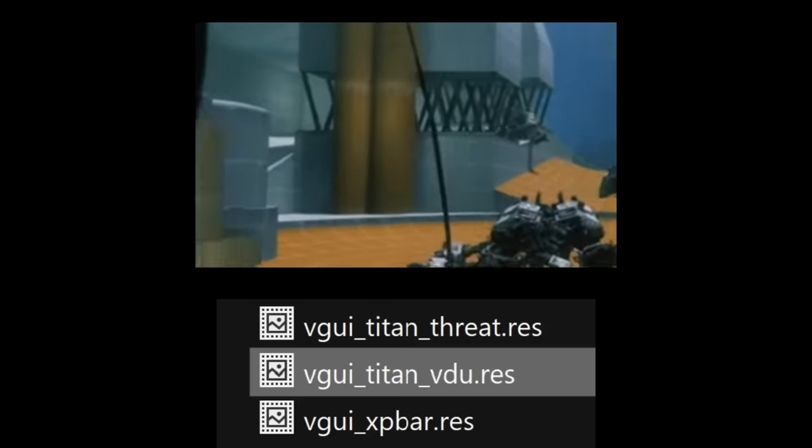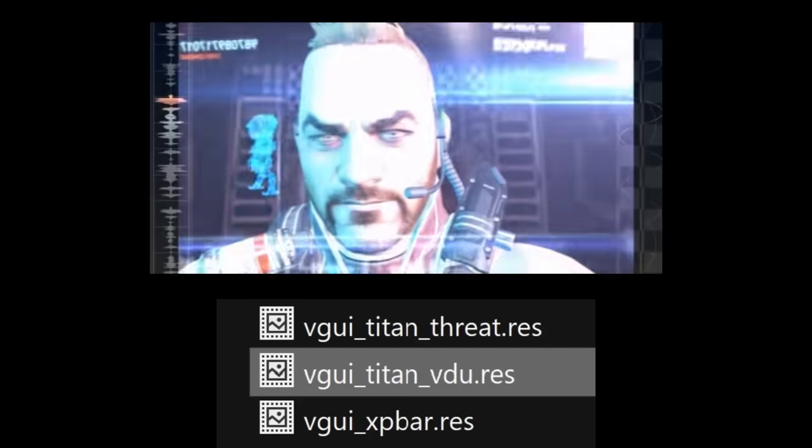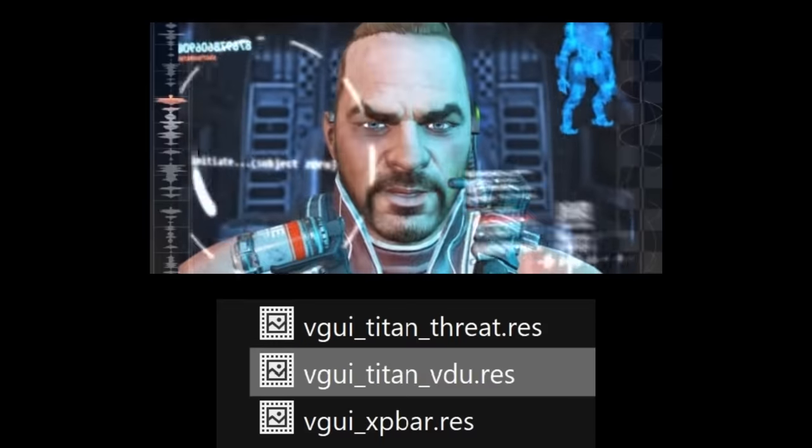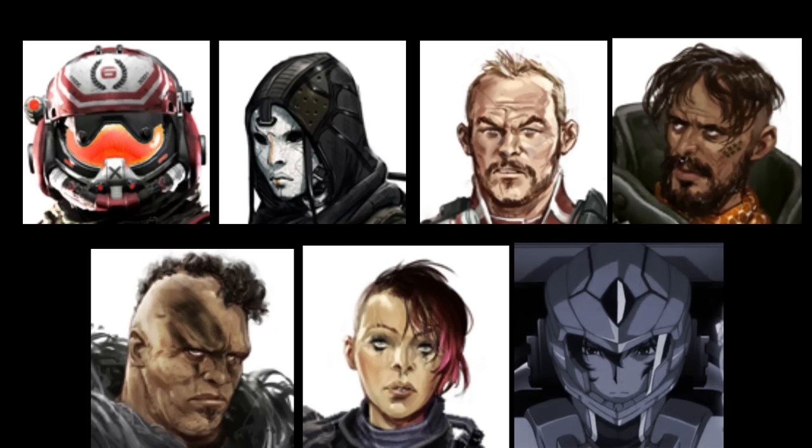The Titan bosses from the campaign were going to react to the player through pre-rendered VDU overlays. This can be seen in early development footage as well as a test sequence left over in the pre-alpha's files. There are also static boss overlays left over in the pre-alpha's UI textures featuring concept art instead of finished models.